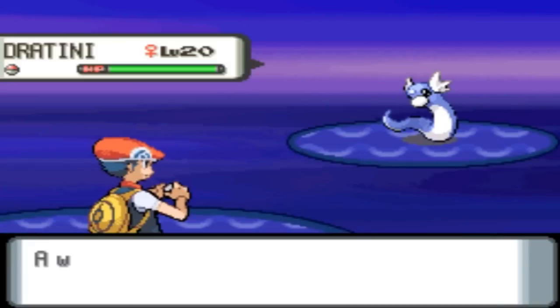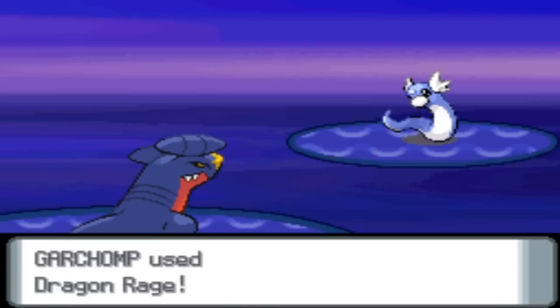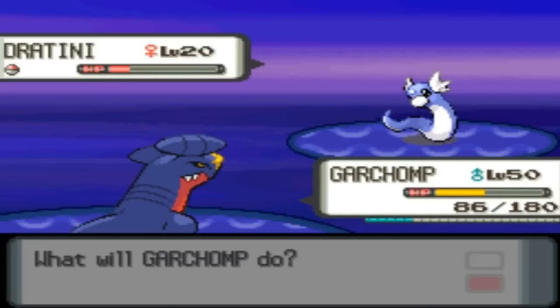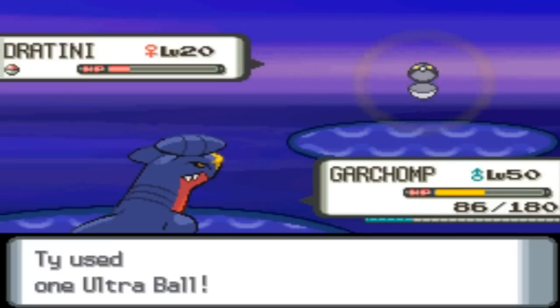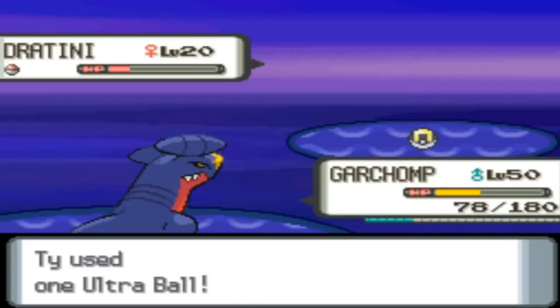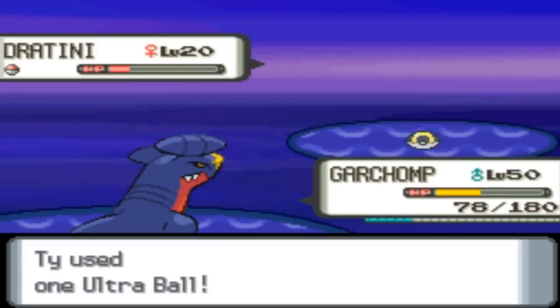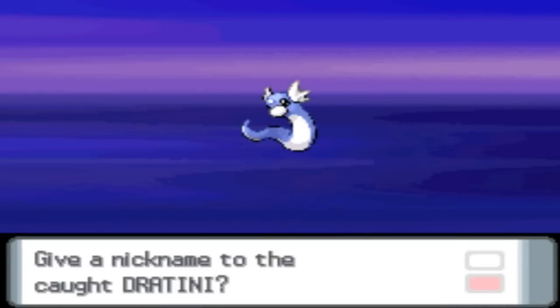Baby Dratini! I called that. Alright, so a level 20 Dratini, and I'm going to use Dragon Rage on him, just weaken him a little bit. Oh, that was perfect. And now I shall begin chucking Ultra Balls until my ball does click. This Dratini does not want to come home with me. Alright, so that Dratini was actually just kicking my ass. But we finally caught it — threw a couple more Ultra Balls at it, and then clickety-clack, man. We got ourselves a Dratini.